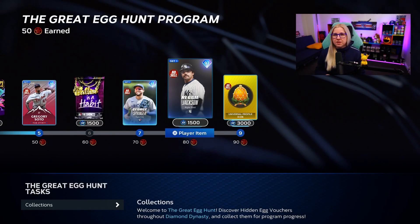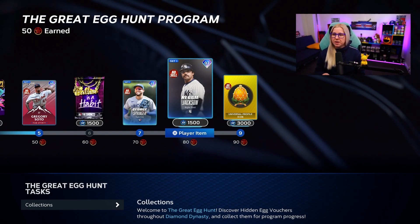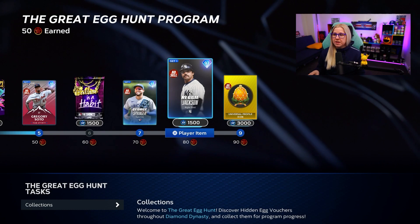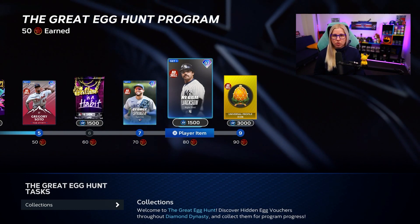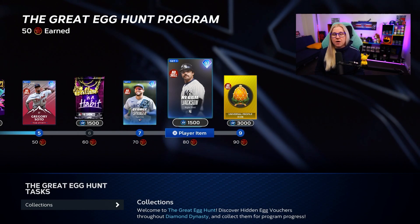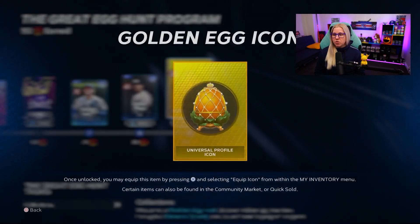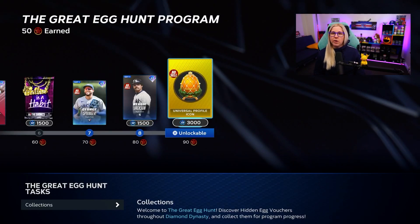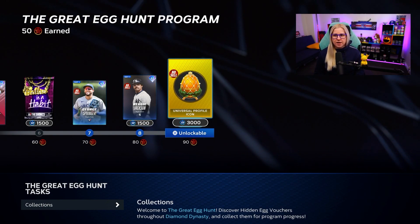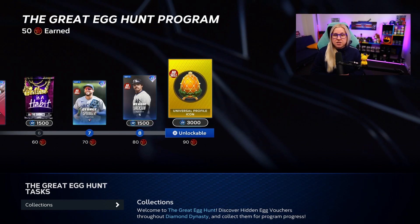If you want to avoid one egg, I would say BR would be my choice. If you do everything else, you can get Reggie Jackson anyway. Or if you're struggling to get walks and play BR and ranked seasons, you'll still be able to get every single player. If you complete all nine, you get a nice golden egg icon — pretty cool, but we're all here just for the players.